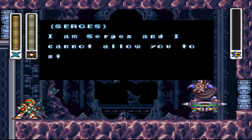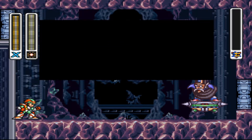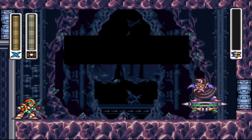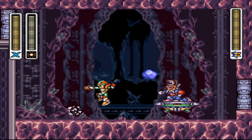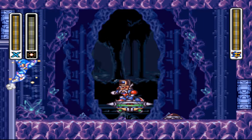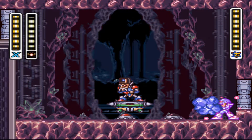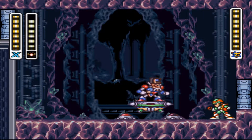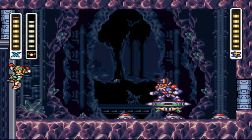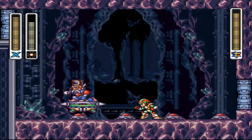This guy isn't that hard but he is very annoying. I think his weakness is the Silk Shot. The only time you can hit him is when he's in the air — he's got a shield on at all times unless he's jumping.